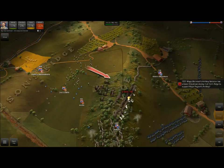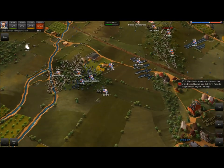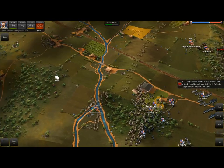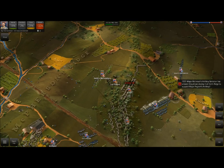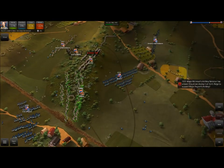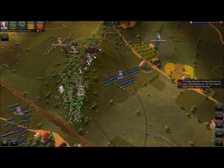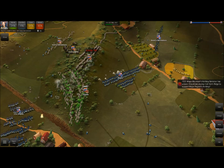We should also keep our eye over here in case the enemy sends some reinforcements. Major McIntosh's artillery battalion has arrived. Should we deploy it to Hare's Ridge to support Major Pegram's artillery? I suppose we should. I don't see where he's coming from. Let's take a look and just make sure Baxter is getting a beating. Davis should be firing on Baxter pretty soon. He's going to go ahead and open up, but I don't think he could survive this downhill fire from my men for very long.